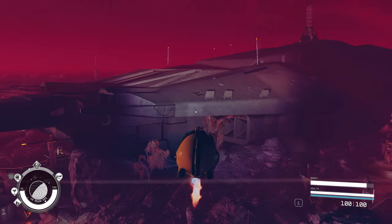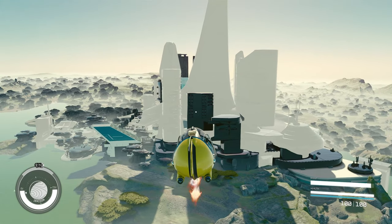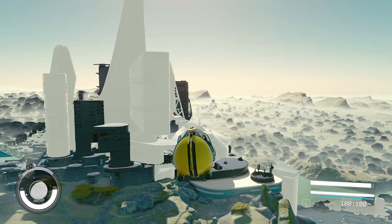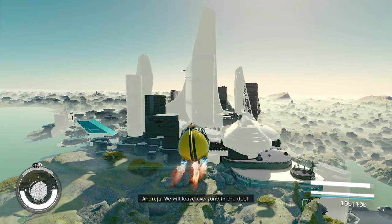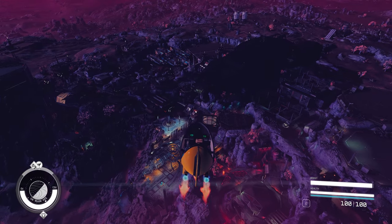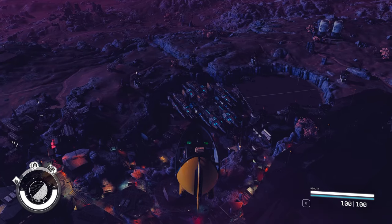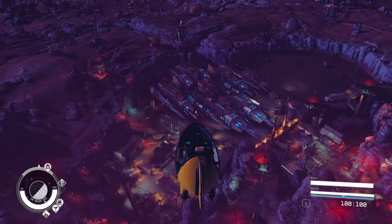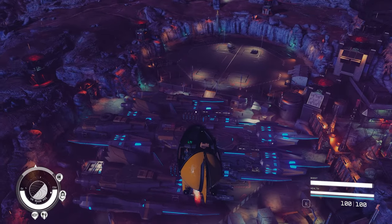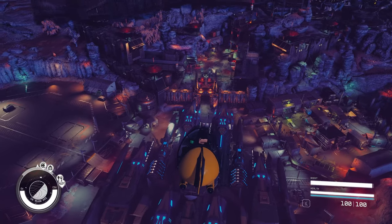On a side note, one thing I hate about the recent Starfield updates is that buildings and textures in the distance no longer load until you get close to them. I wish we had an option to choose whether we want to load everything from a distance, rather than the game just dictating how it should be.